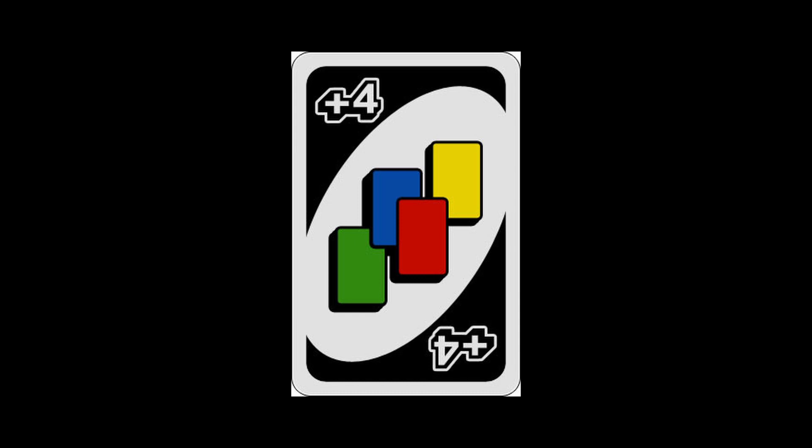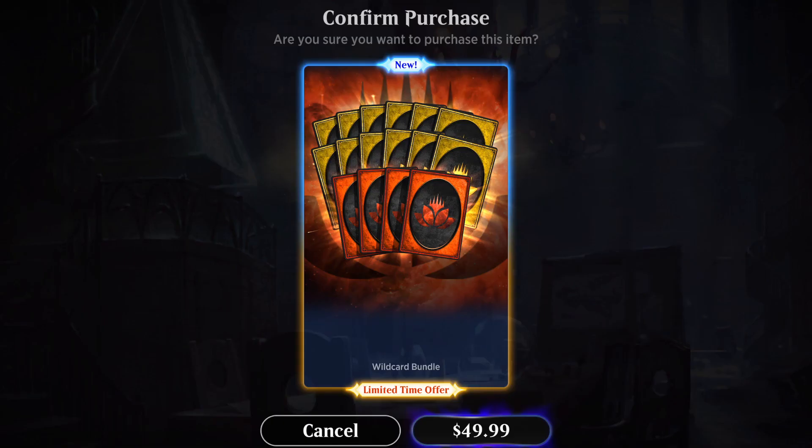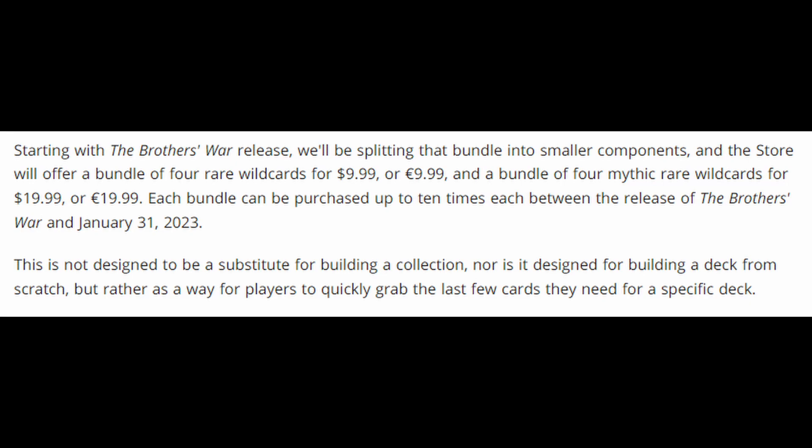The other thing they're releasing with Brothers' War is wildcard bundles. They tried this before — it was $50 for 12 rare wildcards and 4 mythic rare wildcards, which isn't necessarily what anybody wants. Sounds expensive, preposterous. Anyway, starting with Brothers' War, you can get these smaller bundles. You can get a bundle of 4 rare wildcards for $10, or a bundle of 4 mythic rare wildcards for $20.